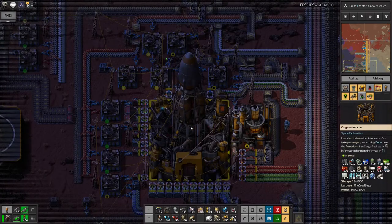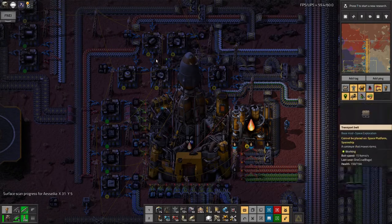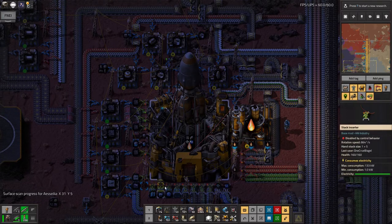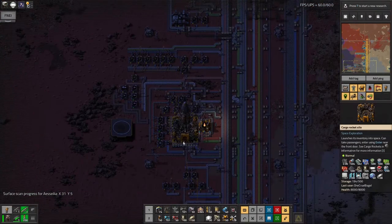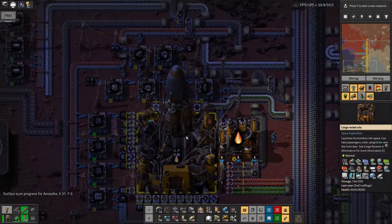I intend to keep pushing through. I think this rocket is going to be enough for a first go to start building space science buildings — the old rule: if you're not sure what to do, build some science. Then once it's launched I'm going to rip up all these inserters and fuel factories and move the silo somewhere else. I have an idea of roughly what I want to do.